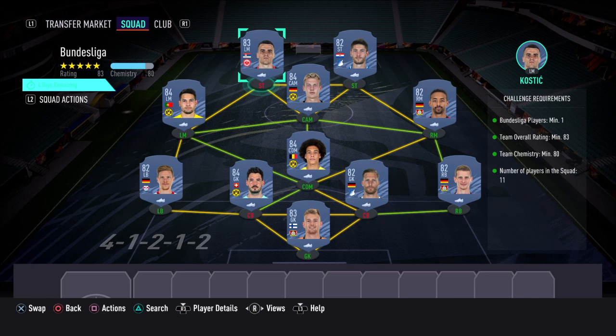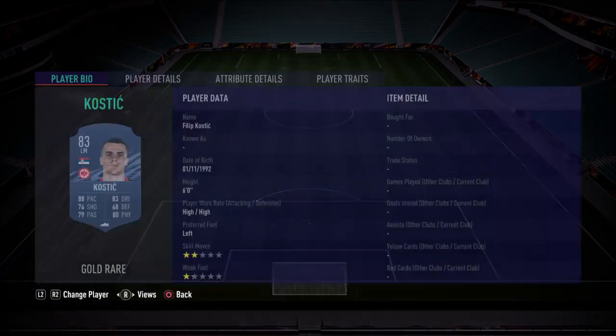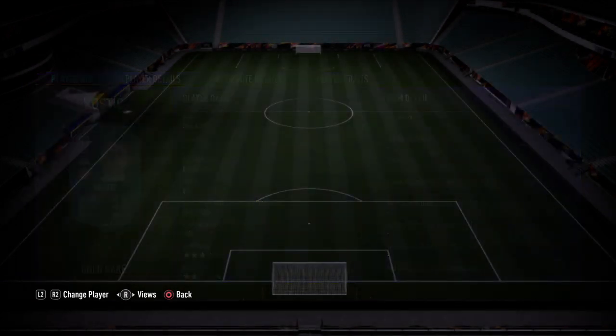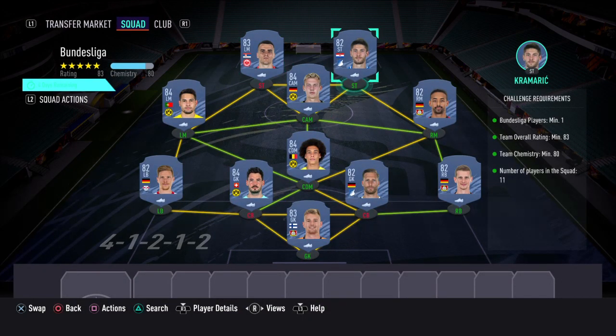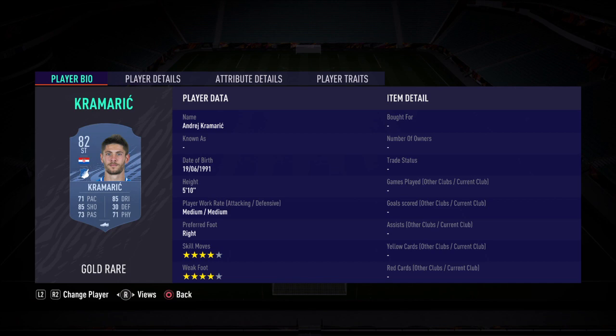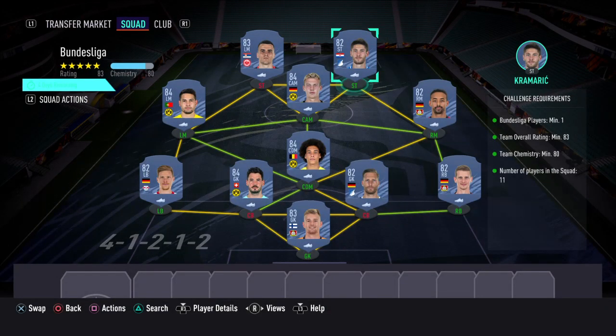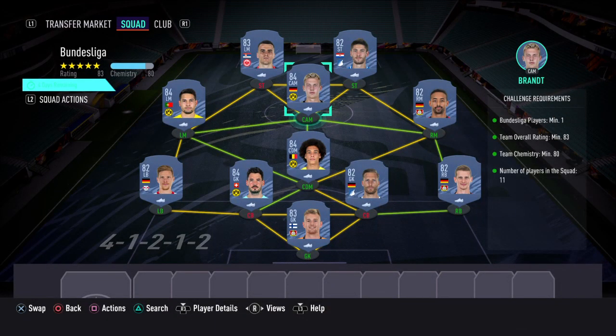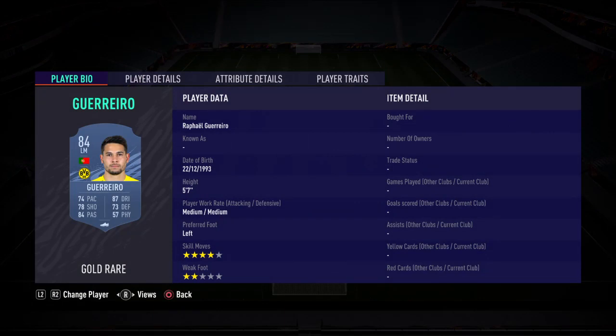For the striker position I've used gold rare Kostic. For the other striker position I've used gold rare Kramerich. For the CAM position I've used gold rare Brandt, although you can get that cheaper if you use another player such as Aaron Geese and do the positional changes - you'd need a couple of positional changes to get him into the CAM position. At left mid I've got gold rare Guerrero.